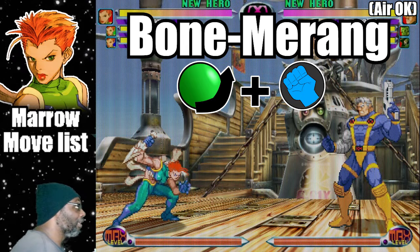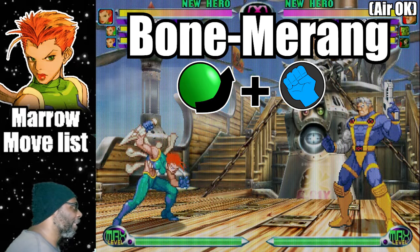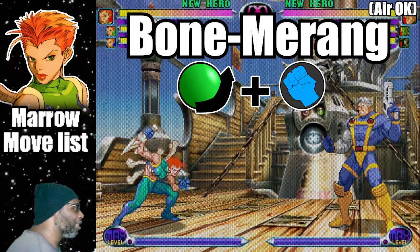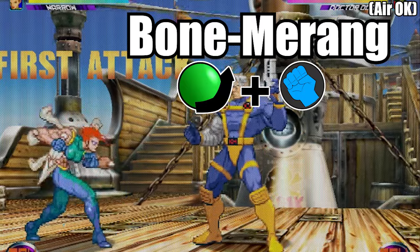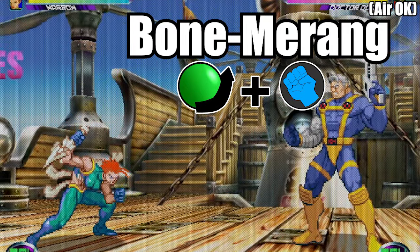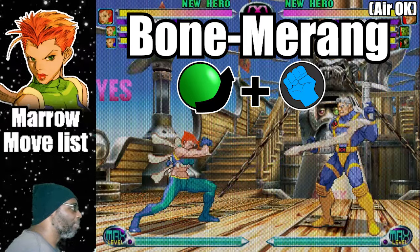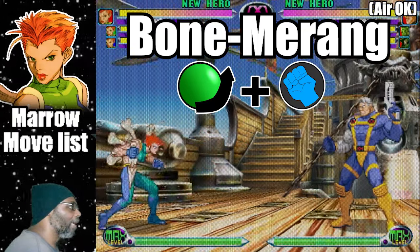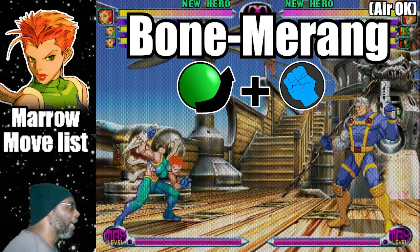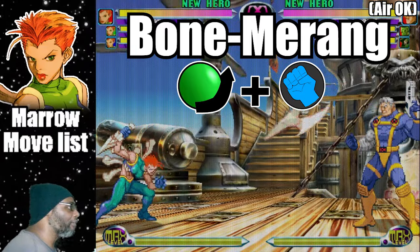Starting off this list is the Bomberang. This move is Marrow's projectile attack. To do this move, do a quarter circle forward plus any punch button. The Bomberang is a projectile attack, but it's not typical. It has great range, but it's not full screen. In fact, the Light Punch version and Fierce Punch variations have the same range.